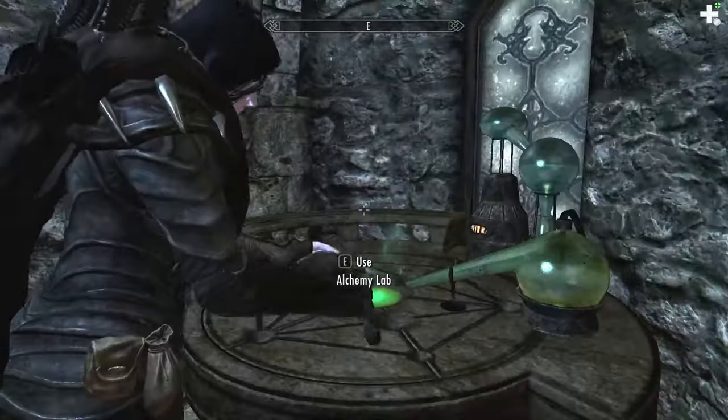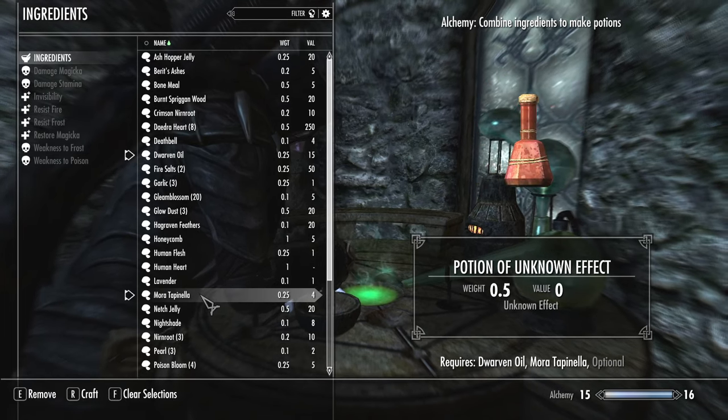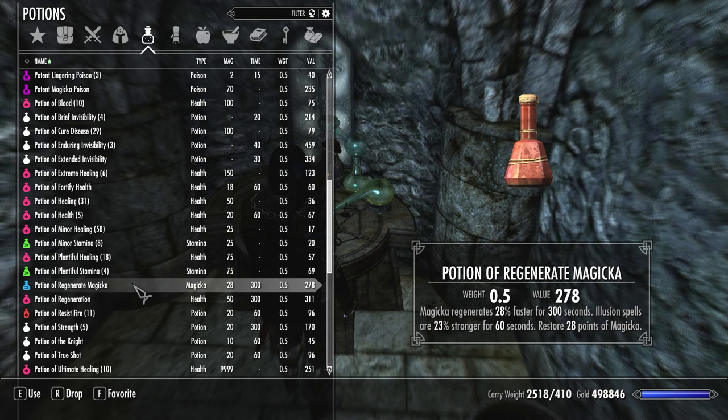The last item on our list is a potion: the Fortify Regenerate Magicka Potion. The ingredients you need are Dwarven Oil, Mora Tapinella, and Fire Salts. What this creates is the Potion of Regenerate Magicka, which makes your Magicka regen 28% faster for five minutes, restores 28 points of Magicka, and makes your Illusion spells 23% stronger for 60 seconds. If you are equipped with Fortify Alchemy gear and use the Restoration Loop trick, you can get these stats much higher — this is perfect for high-level mages relying on Illusion spells. Dwarven Oil is found at alchemists or in Dwarven ruins, Mora Tapinella can be found in the wild on tree trunks, and Fire Salts can be found from Fire Atronachs or merchants.